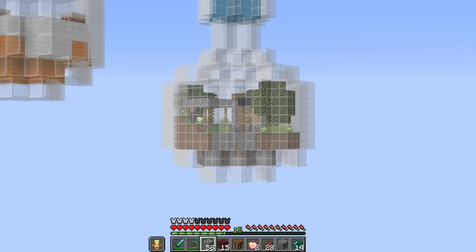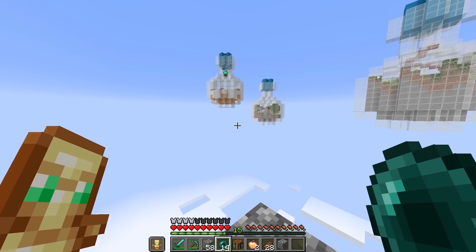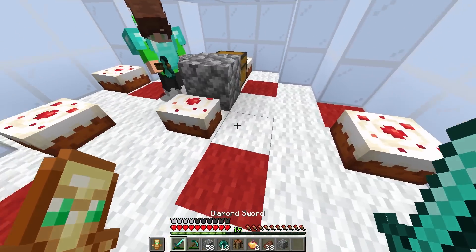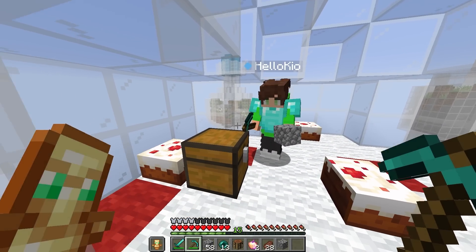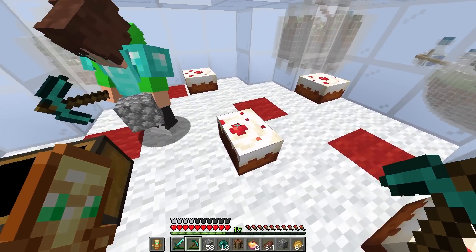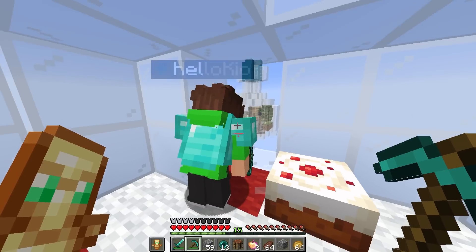Oh my gosh, there is a village over there. Maybe the villager inside can give us OP loot. But before we go over there, I think we have to go to the cake bottle, Kyo. I'm going to be a little risky, so I'm going to ender pearl. Nice pearl, Kyo. I'm going to throw mine as well, and I made it. There's cake in here! Let's go eat up. I'm not even hungry. Oh, I want to eat the cake. But wait, there's a chest right here — is it going to be filled with cake?